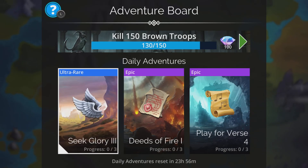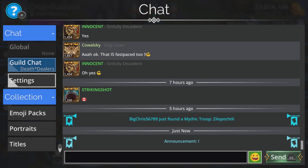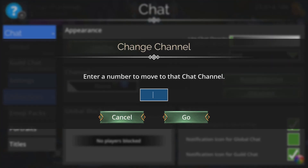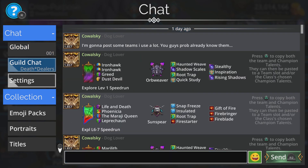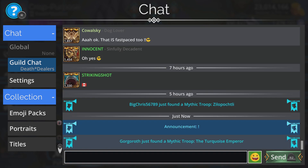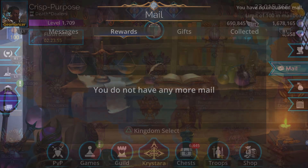Let's check out the adventure board — not bad, verse four. Let's see if anyone in the guild has picked this up — nope, not yet. Let's head over to global chat. And there it is, the Turquoise Emperor is available. Players are already grabbing it — let me get all this blinky stuff off my screen.